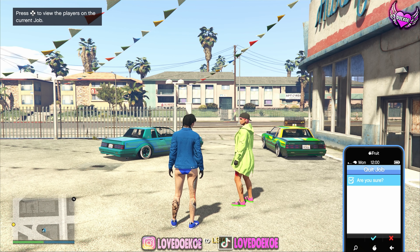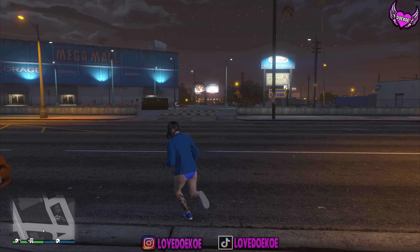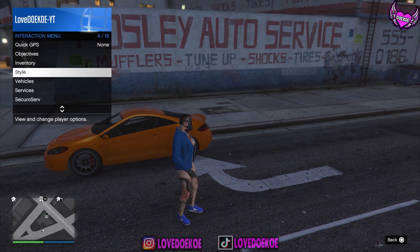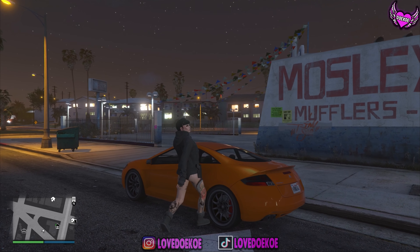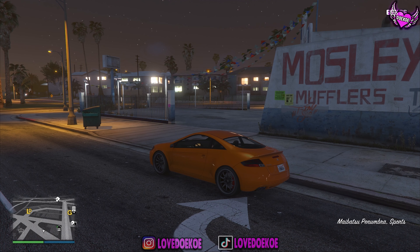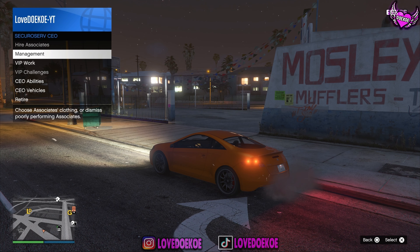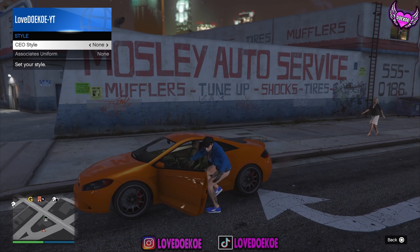Once you're back in online, make your way over to any random vehicle and open up your interaction menu and equip the outfit with a belt on it. Now get in your vehicle, open up your interaction menu, and start an organization. Go to SecuroServ, go to management, go to style, and switch one time to the right and one time to the left, then get out.